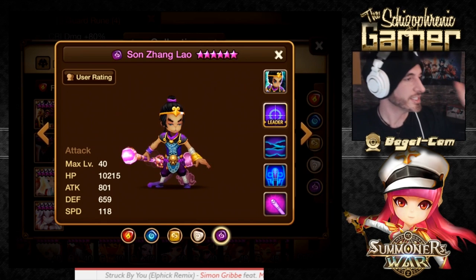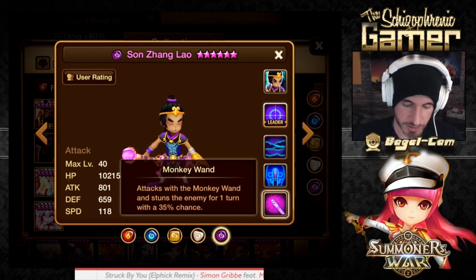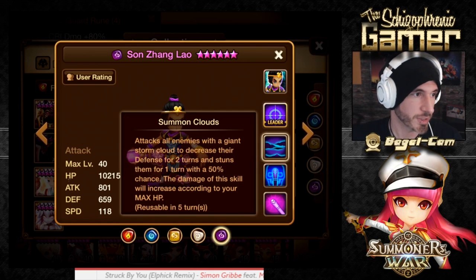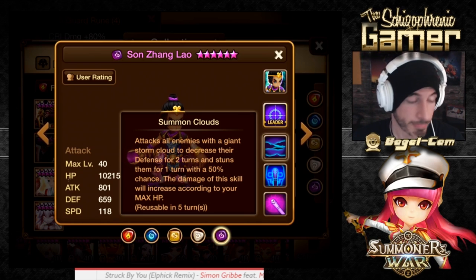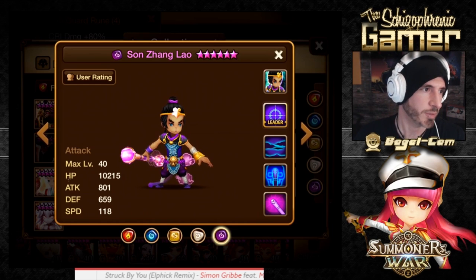Now we have this bad boy — Sun Zhanglao. He's got the same first skill. His second skill attacks and decreases defense — and then we have the passive: attack power increases as your HP decreases. His third skill Summon Clouds attacks all enemies with a giant storm cloud to decrease their defense for two turns and stuns them for one turn with a 50% chance. Damage increases according to your max HP. But he's an attack-type monster that scales based on max HP. I think this guy needs a hybrid build — speed, crit damage, HP, or speed, crit damage, attack with HP subs.